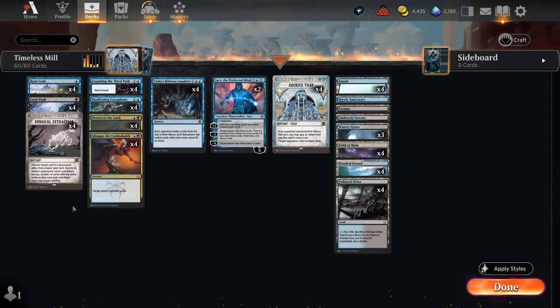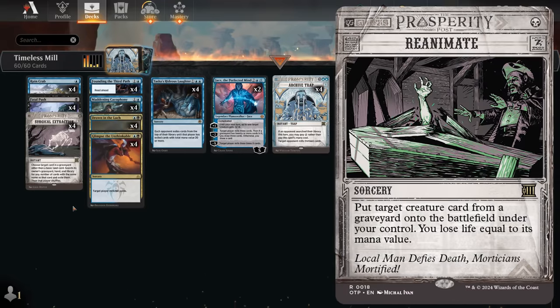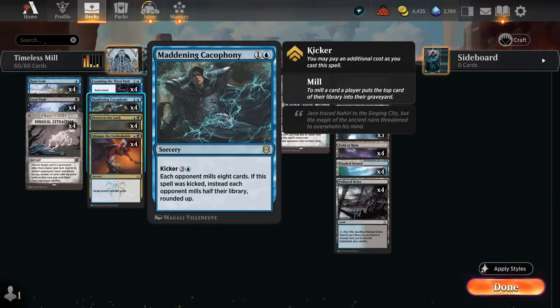Those are the new toys we get to play with. Outlaws also introduces more powerful cards in the format — thinking of Mana Drain as a powerful blue control card, as well as Reanimate for one mana to bring creatures back out of the graveyard, so expect to see those show up in games today. Rounding out the deck we've got Glimpse to mill for ten, Cacophony to mill for eight — occasionally we can kick it, but in a format as fast as Timeless, that doesn't happen very often.